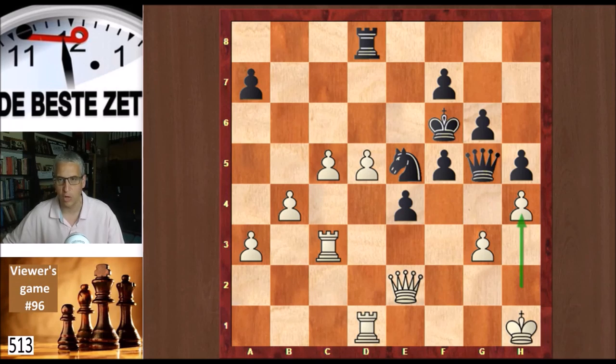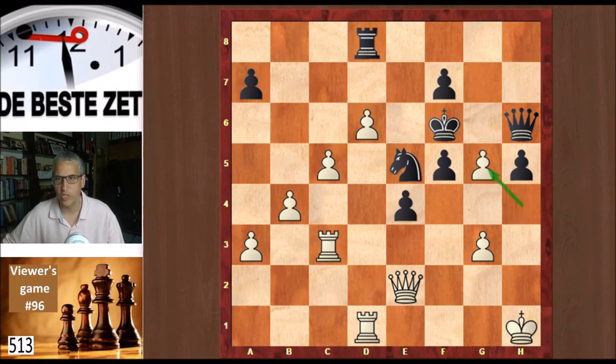Maybe Evan had calculated everything. Queen back to h6, and d6 — rolling the pawns. g5, still looking for counterplay. Evan took with check, queen takes, and the c pawn marches on. These pawns are unstoppable. If black can't checkmate white on the king side, he's going to lose because of those pawns.